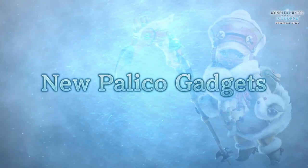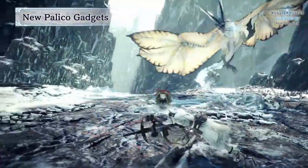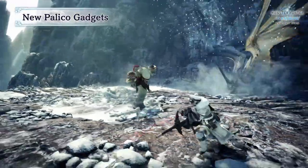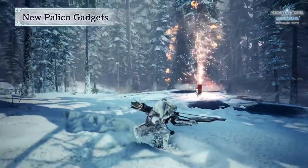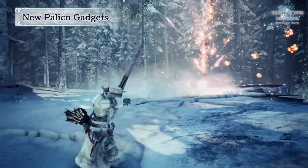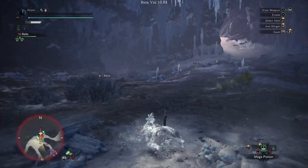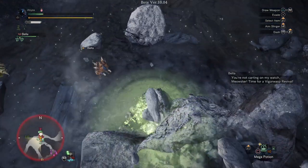Next are new gadgets for your palico. First is the large decoy — this new gadget will allow your palico to summon a decoy on the battlefield that draws the monster's attention away from the player. Next is the Meow-cano, where the palico brings out a jar-like cannon that shoots fire bombs everywhere. The vigor wasp also got a big upgrade, now able to instantly revive a hunter if they faint.